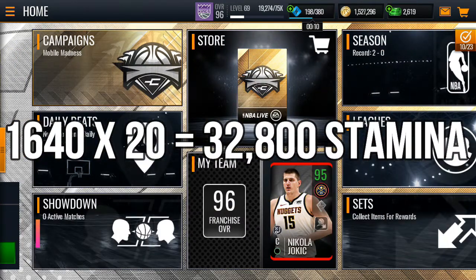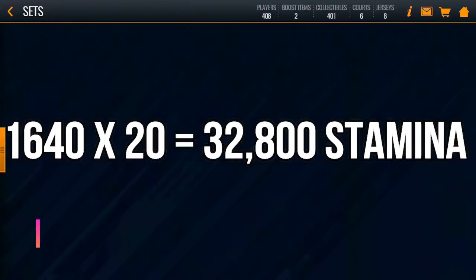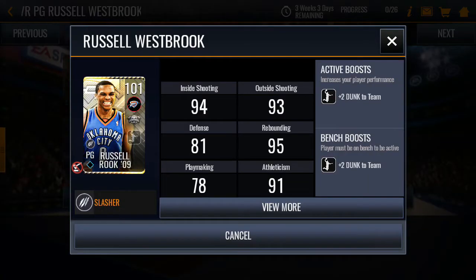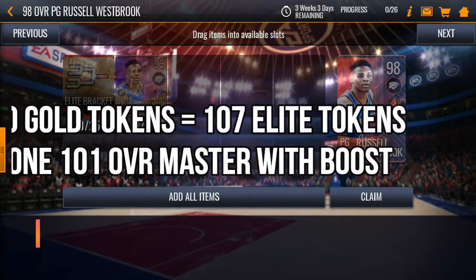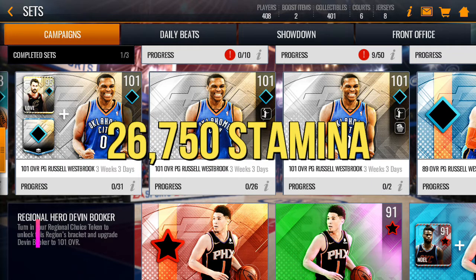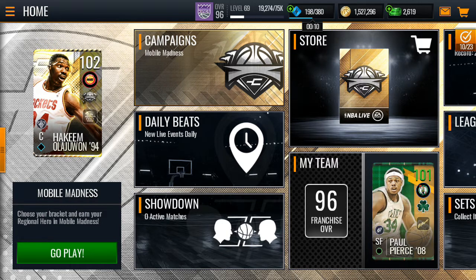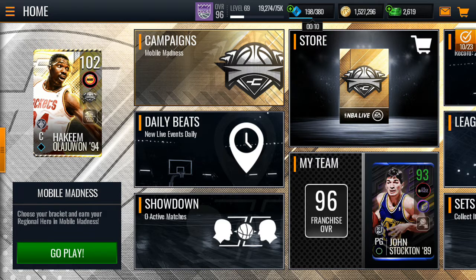Now that we have the total stamina, let's see how much we need to get at least one 101 overall Master with their respective boost. Looking at Russell Westbrook with his plus-two boost to the team, you would need at least 1,070 gold tokens or 107 elite tokens, which will take about 26,750 stamina — that's 1,070 times 25 stamina per event. You are definitely going to get at least one Master, since over 20 days you generate 32,800 stamina.